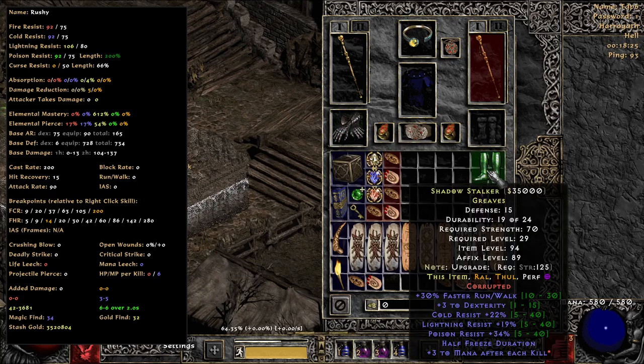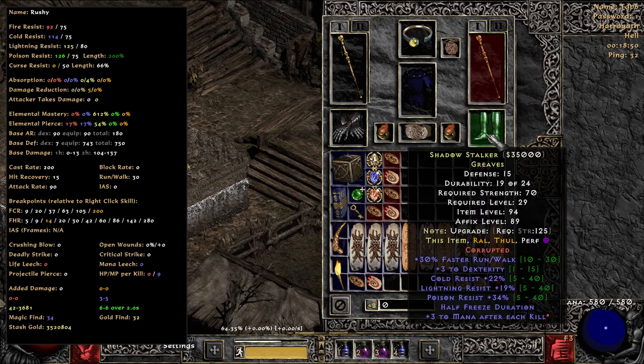The thing that hurts is no cannot be frozen. Obviously there are things I can do here. The way the build's set up, I don't need resistance on these boots. The mana after each kill is nice. I could buy Marowalks, which I have on non-ladder, and I have mana after each kill ones, so I'm not going to buy any. So this is what I corrupted. Boots this season were great — they were wonderful.